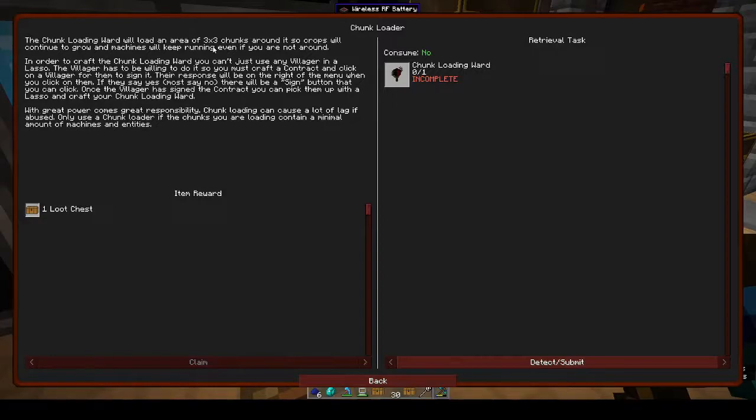The chunk loader ward will keep an area of three by three chunks around it loaded, so crops will continue to grow and machines will keep running even if you're not around. If you didn't have that inventory mod you can always use this. To craft the chunk loader ward you can't just use any villager in a lasso - the villager has to be willing. You must craft a contract and click on a villager for them to sign it. If they say yes there will be a sign button.